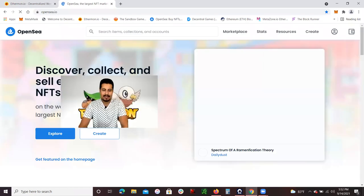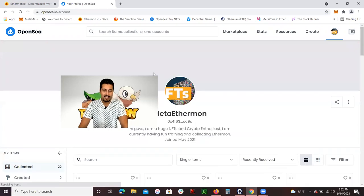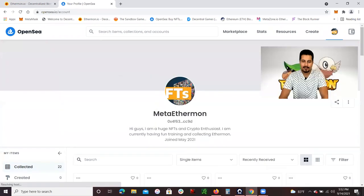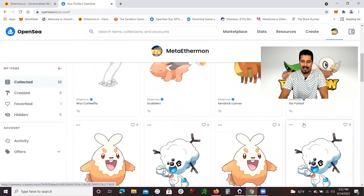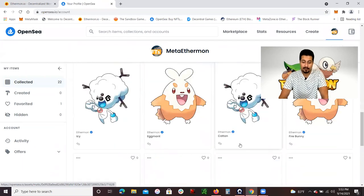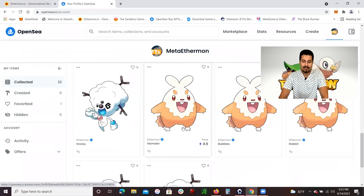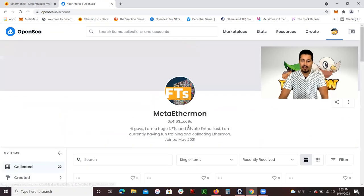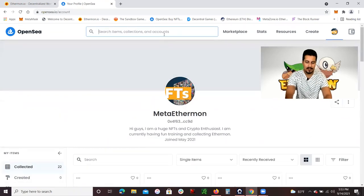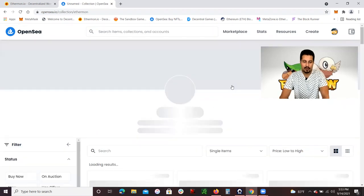OpenSea is a central marketplace where you could buy and sell NFTs. Ethermons are NFTs — these are my Ethermon NFTs right here. I could actually put some of these for sale. I have two for sale: a Navi Cloudy selling for 0.5 Ethereum and a Hamster selling for 0.5 Ethereum.